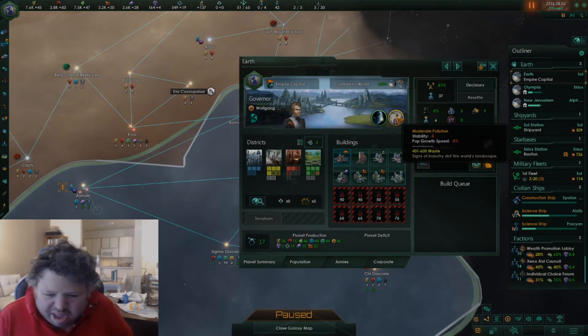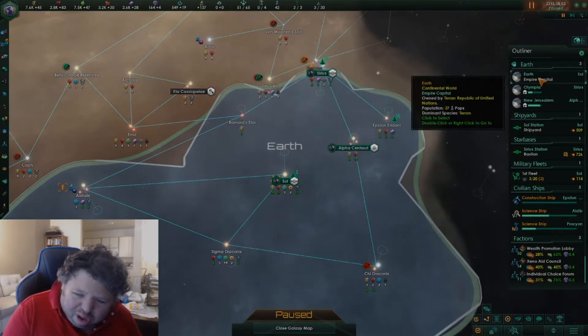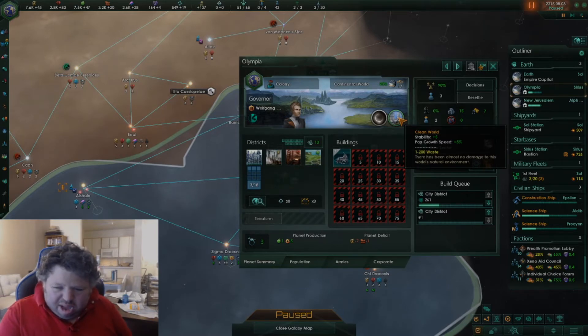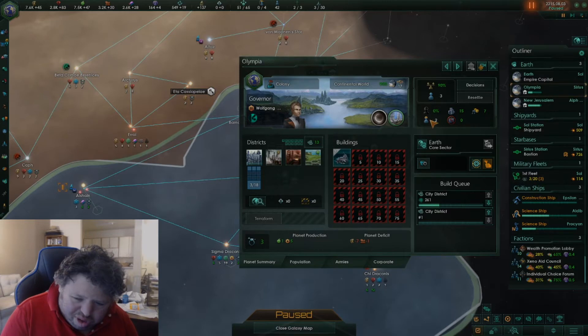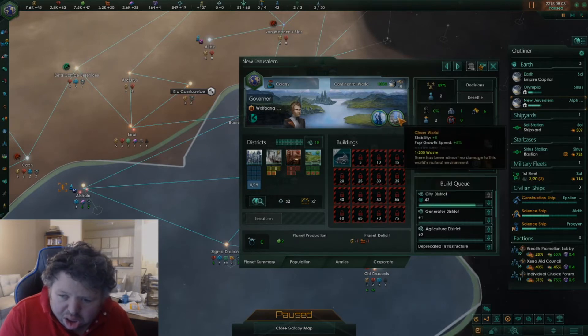Under that, you can see it says it has between 400 and 600 waste. Compare that to my new colonies — I have Olympia and New Jerusalem, and this has a clean world: plus 5 stability and pop growth speed, with only 1 to 200 waste. So this is a clean world, but as the population grows and as they build new jobs in different locations, pollution will go up.